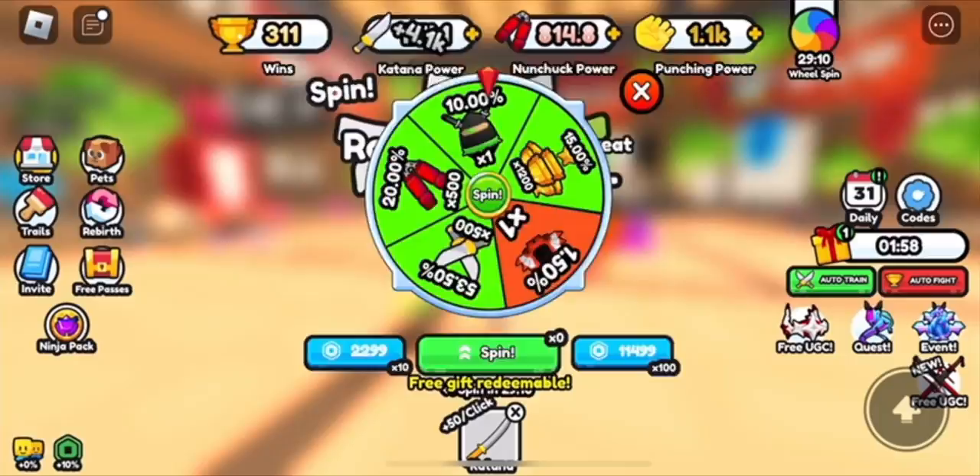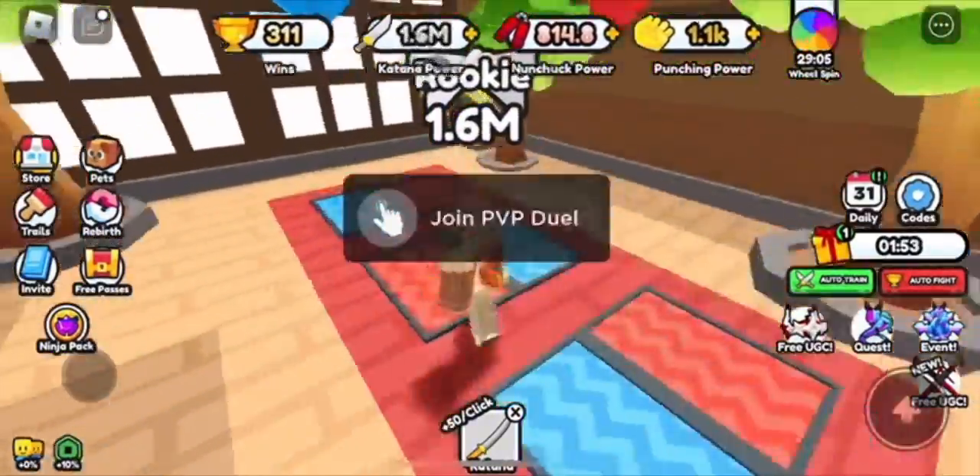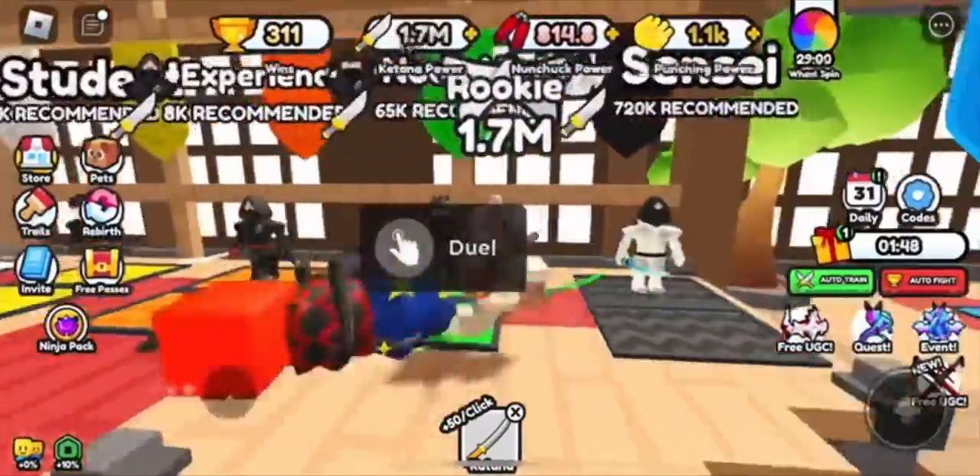You can spin the wheel, which gives you a pet sometimes, or something better. And you can get daily quests and everything you can complete, and daily login rewards, and then you can defeat all these people over here.